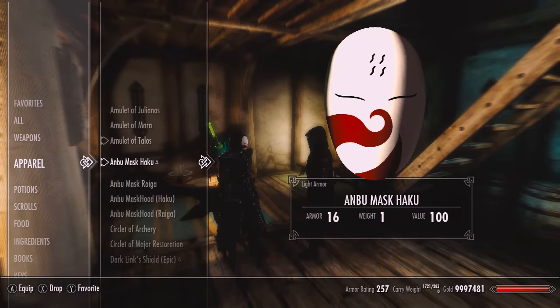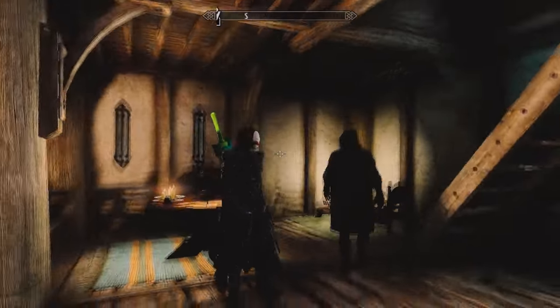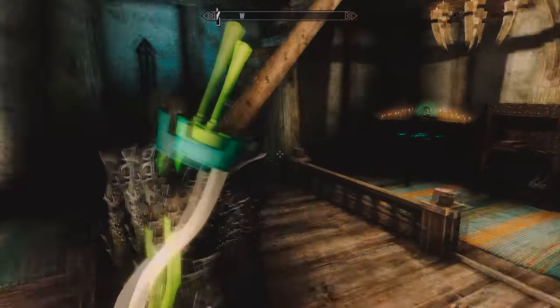We're starting with Haku's mask — it's the unhooded version.